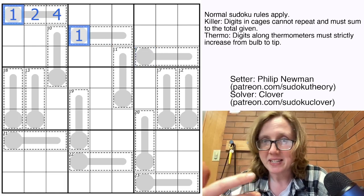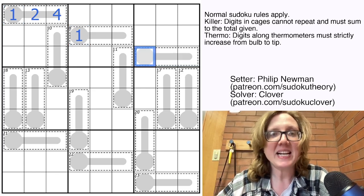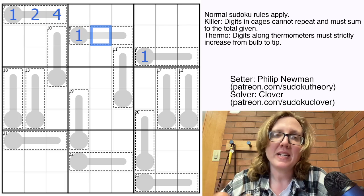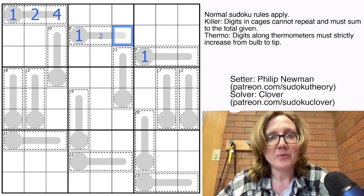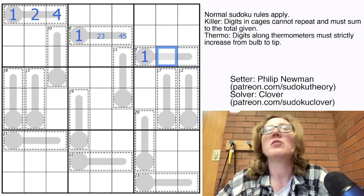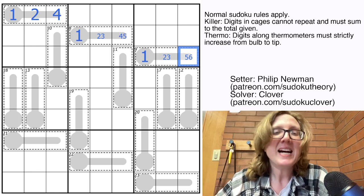That tells us there's a 1 here, a 1 here, so there must be a 1 down in row 3, otherwise you couldn't place a 1 there. And again, if there's a 1 on a thermometer, it has to go on the low end — you can't put a 1 in the middle or tip. To fill out the 8 cage, the two ways to make 8 with 3 cells that see each other are 1,3,4 and 1,2,5. For the 9 cage with a 1 in it, we could go 1+2+6 or 1+3+5. If we try 1+4, our next digit would also have to be 4, which is a problem. We'll leave those on the table for now.